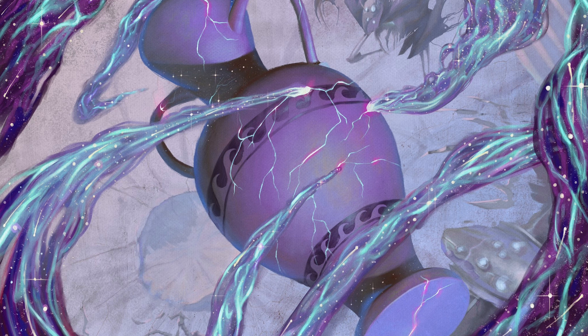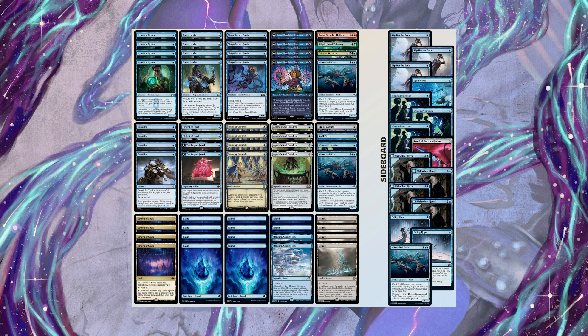Today we'll be playing a mono-blue cauldron deck. The goal of this deck is to use its key card, Agatha's Soul Cauldron, to generate a bunch of advantages using creatures that we put into the graveyard and potentially going infinite — making infinite mana and taking our opponent out that way.